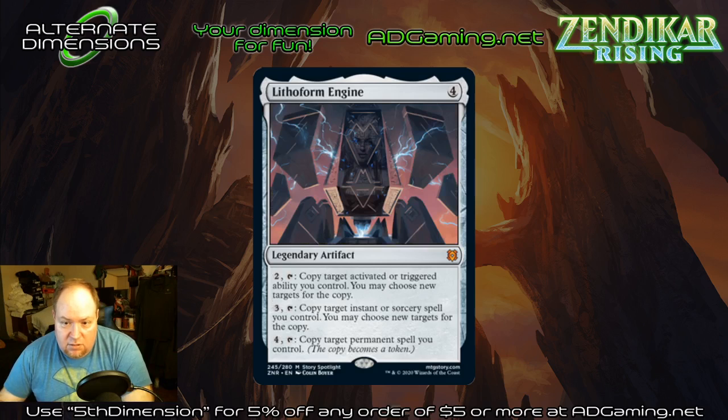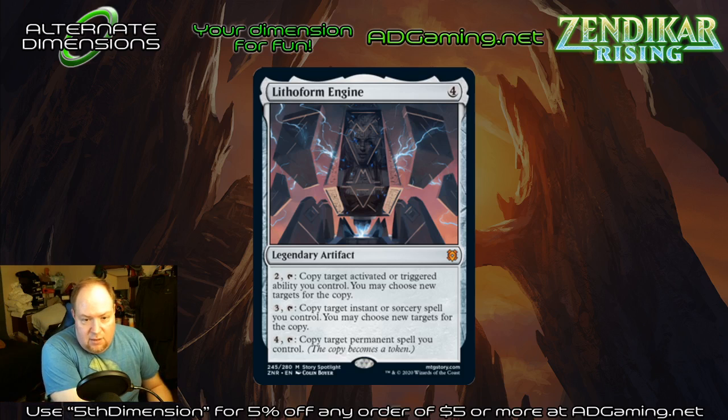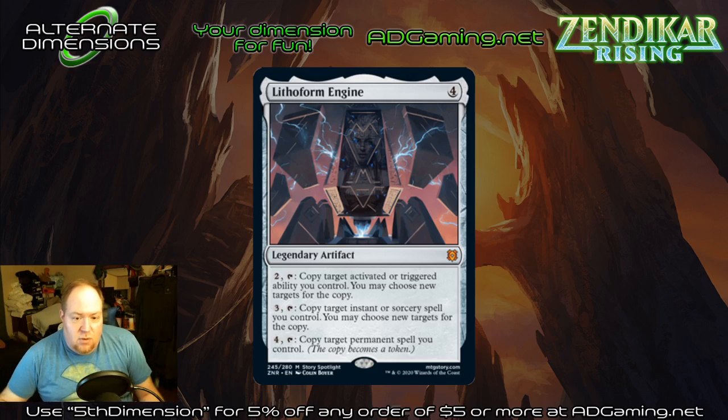Lithoform Engine — the artwork kind of reminds me of Darth Vader's meditation chamber, which is pretty neat. This lets you basically copy anything in the game: activated or triggered abilities, instants or sorceries, or any permanent spell including creature, artifact, enchantment, or planeswalker. The only problem is if you copy a legendary permanent, they're both legendary and one has to die. I don't know how much constructed application this will see, but you will absolutely see this at the commander table.